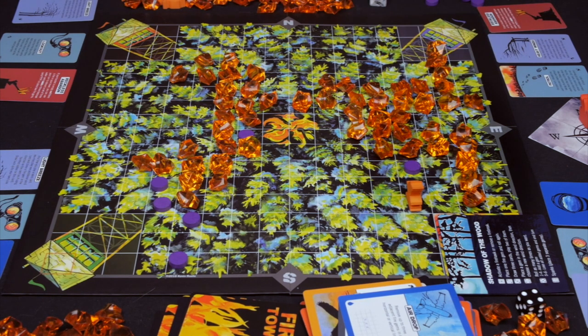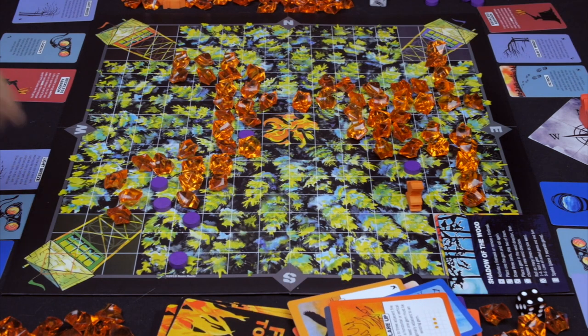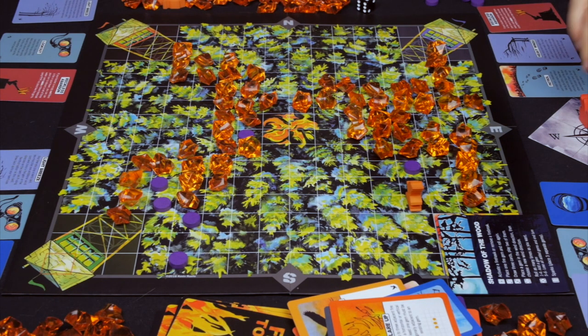Purple adds a gem to the north and plays a flare up towards green, drawing back up to seven. Blue takes their first turn as shadow of the wood — rolling the shadow power die and getting a four — which means placing a gem in the wind direction (one to the north), then choosing a new wind direction. Blue chooses west to try to go after both green and red.